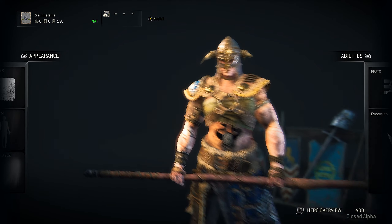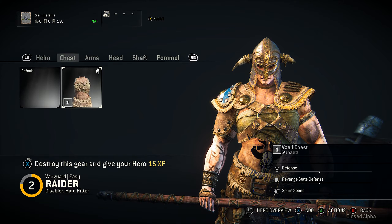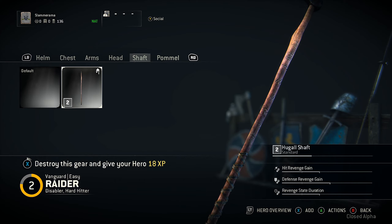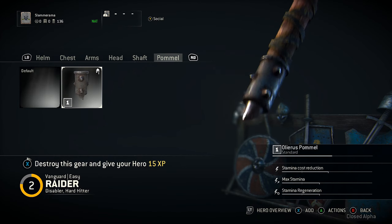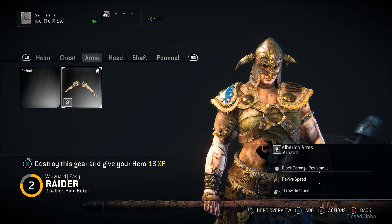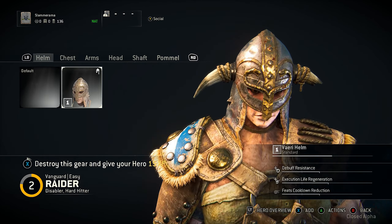You can customize gear like the chest piece — this one gives me a little more, I believe it's related to revenge state. These are different pieces you can put on your weapon: here's the shaft and then the back, which is what you hit them with when you break their guard. They all have different pluses and negatives and you have to weigh your playstyle to decide which ones you want. It's pretty cool customization.